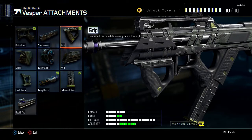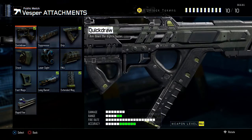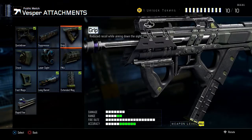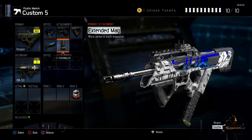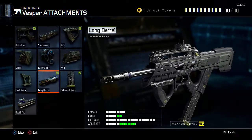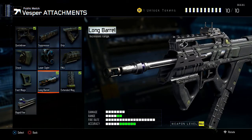Let's get straight into the attachments. The attachments I run are Quick Draw, Grip, Extended Mag, and Long Barrel. I run Quick Draw because I mostly run and sprint a lot, so it helps me a lot. When I see somebody coming toward me and they start shooting first, I can quickly aim down the sights faster. It helps you a lot in close-quarters combat.